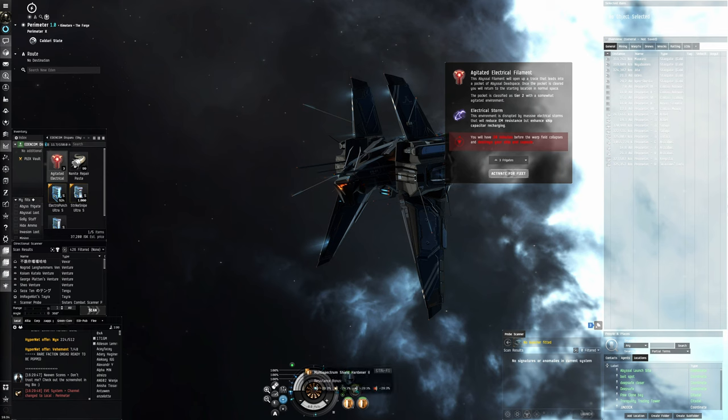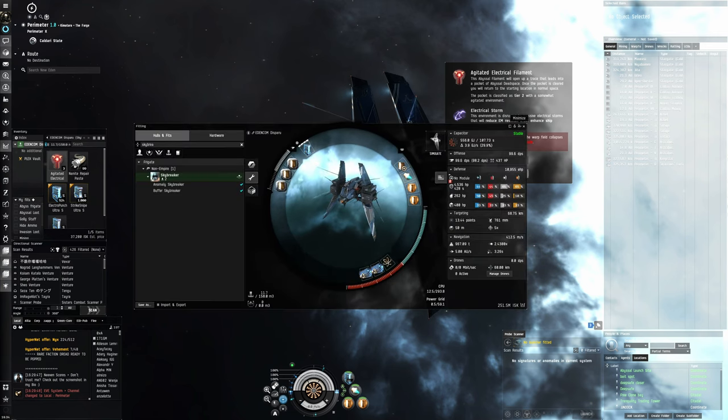It's going to be nice that we have better capacitor so we can't get neutered out and deactivate our multi-spectrums. Not that it really matters because we anyway have quite a bit of capacity to spare right here, but we'll have a lot more. 3.9 gigajoules is not a lot, but in the electrical site we will have a lot of capacity to spare.